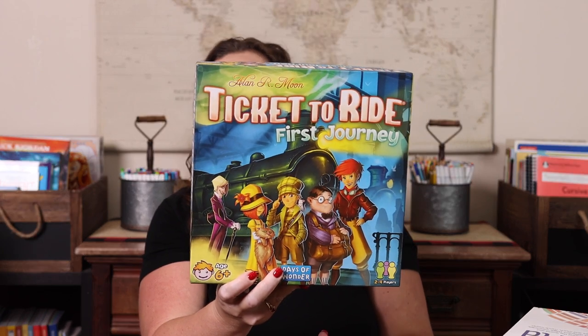For Ticket to Ride I'm just going to show you the First Journey version. We have all of the First Journeys and some of the full ones like Nordic Countries and Europe. Any of the Ticket to Rides are fantastic for geography because the board you're playing on is a map. Ticket to Ride First Journey is a map of the US, Europe would be Europe, Nordic Countries is Nordic Countries. So depending on what you're studying — say Asia — there's a Ticket to Ride that's Asia based. It's a great fun game even for game nights; it doesn't feel school-like, but it's stealthy in the school because the board is a map.